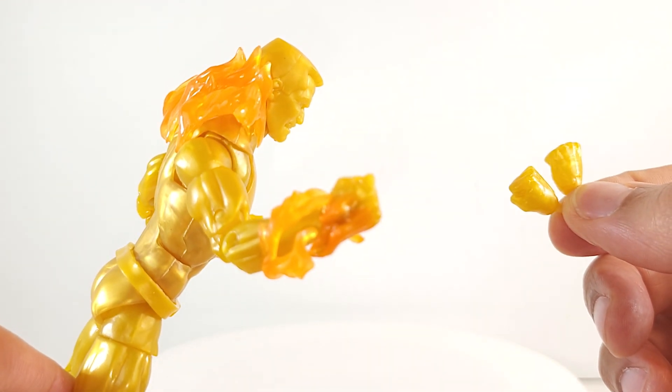Nice sturdy intermittent clicks. 360 at the bicep, 360 at the wrist. Those flame effects on the hands keep you from getting full repulsor blasts, but they do give you good range. Upper torso crunch with the way back.